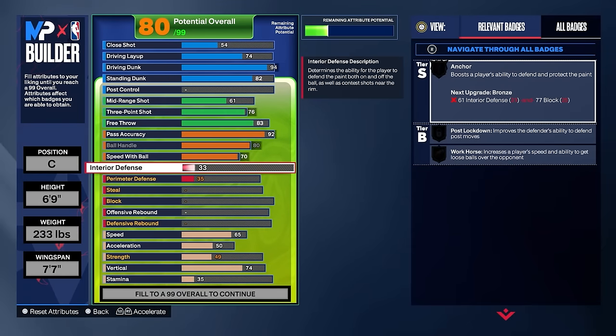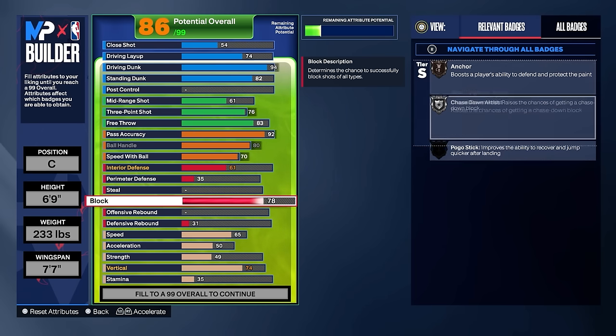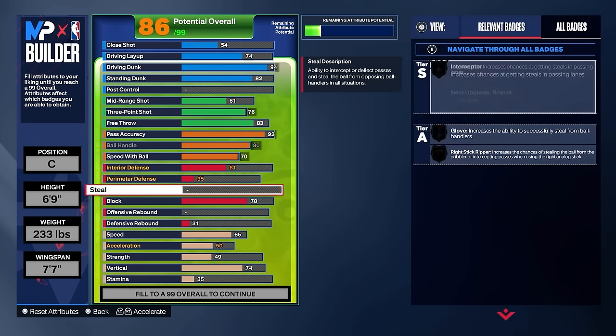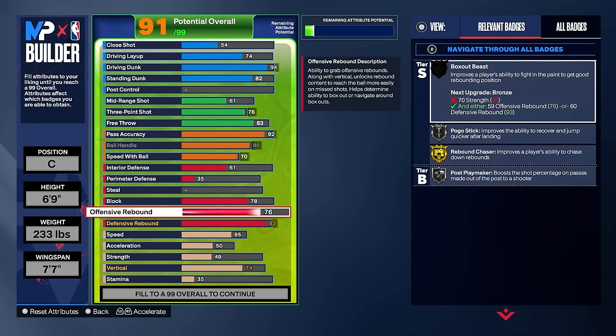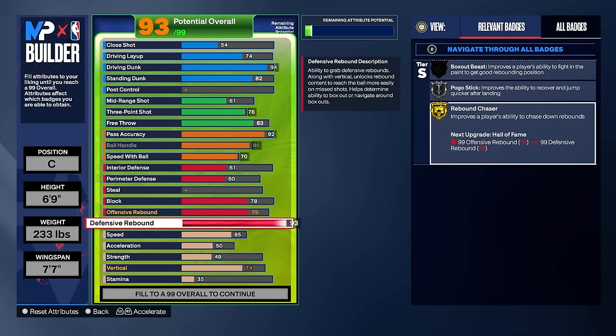Now for the defense, I'm about to put y'all on. The highest you should go, unless you are a lock, is 61 interior — interior is trash this year like every other year. But if you go with the 61 and get that bronze anchor, that's all you need. With that being said, we're only taking our block to a 78. You only need 77 for anchor, but we want that chase down artist as well. I promise you, you're going to get all the stops. This right here is the money spot — it's going to give us the ability to take our defensive rebound all the way up to a 93, and then our offensive rebound up to a 79. Our last upgrade is perimeter up to a 60, just enough to be able to contest people and play the perimeter a little bit.